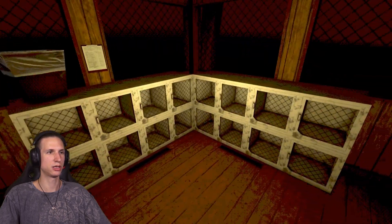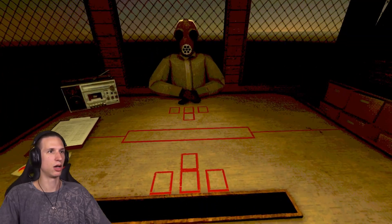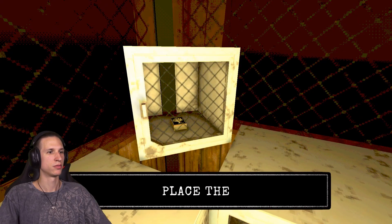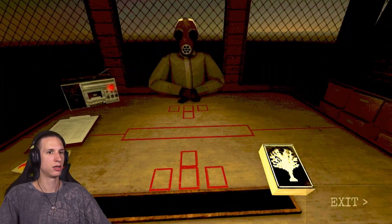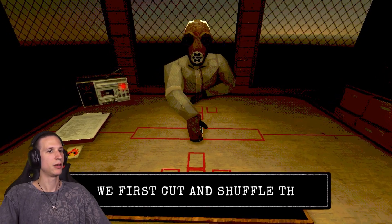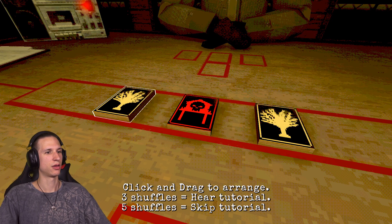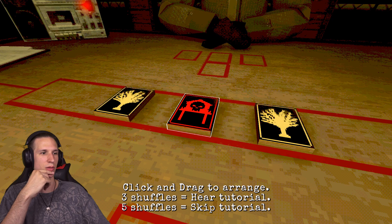It's guardable utility. I cannot look at utilities. I have nothing in this field. Place the deck on the table. Sure thing. There you go. Reverse cut and shuffle the cards — I do not try. Smooth. Click and drag to arrange. Three shuffles equals tutorial here, five shuffles equals skip tutorial.